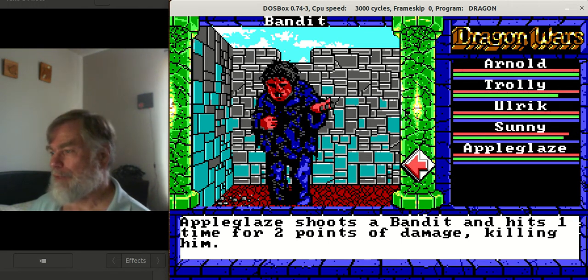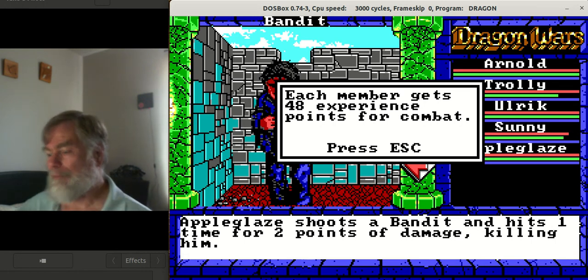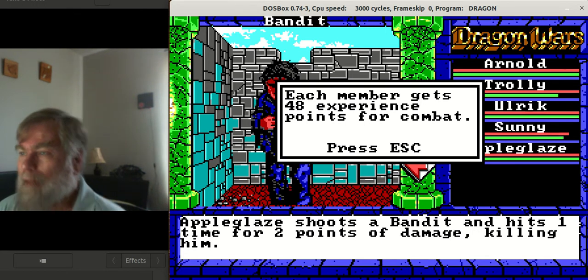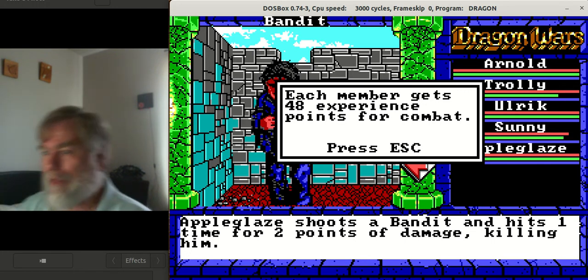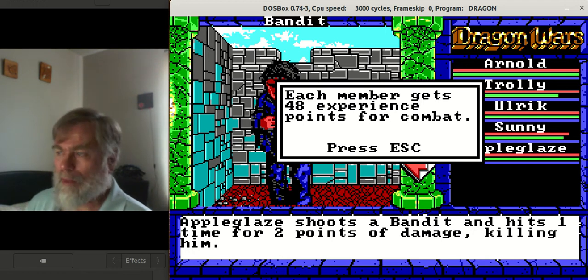When you start off the game, it tells you that the object is that an evil character has decided to outlaw all magic. You, being suspected of being a magic user even if you don't have magic, get thrown into jail. The evil character, as it turns out, uses magic himself — he just doesn't want anyone else to have access to it. So what you have to do is develop your characters, wander through the different islands and worlds, and explore. As you explore, you upgrade your armor, weapons, magic equipment, magic itself, and the spells you have available.